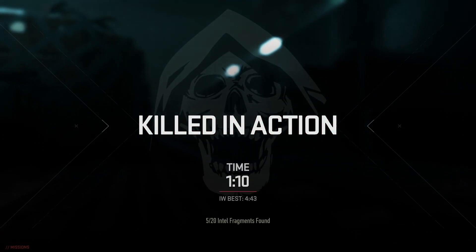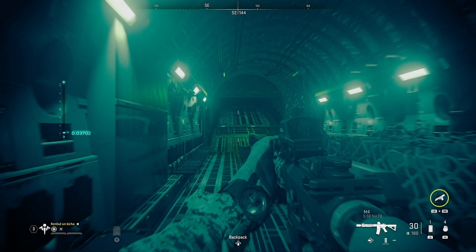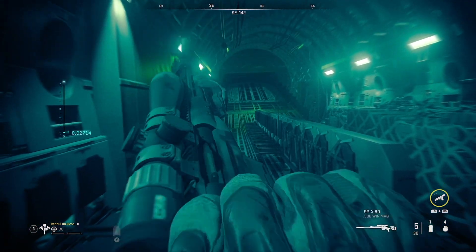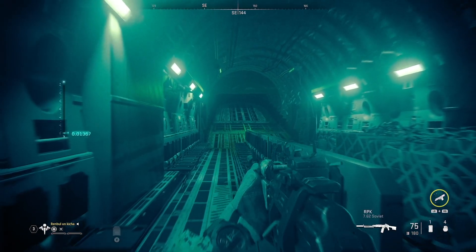The best part about this glitch: if you retry the mission you will be placed in the airplane again, but all the guns you picked up will stick to you — you will not lose them. You can stack more and more guns this way. Right now I have three weapons and I can go back to the stash since retrying the mission gives me self revive again.